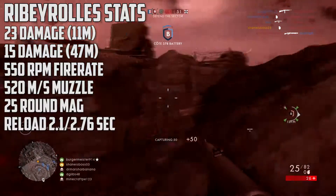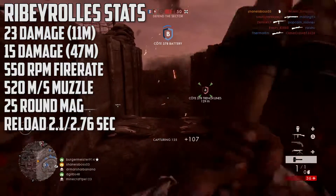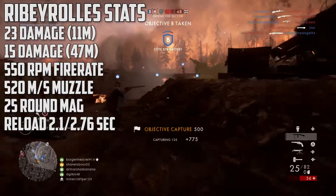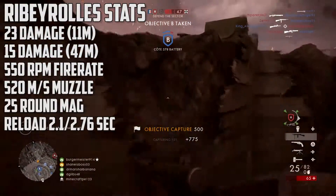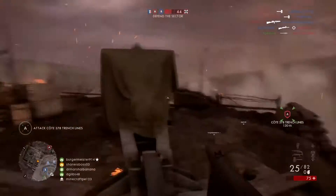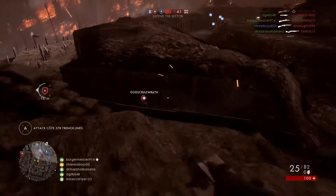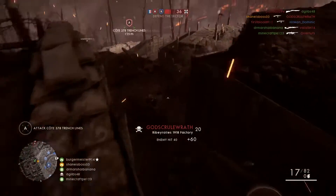It's not really a submachine gun — it's under the fully auto assault weapon category because it is technically a carbine, which is the reason why it has the highest damage. It has a 550 rounds per minute fire rate, 520 meters per second muzzle velocity, a 25-round magazine, and a reload of 2.1 seconds for the short reload and 2.76 for the long reload when you have no bullets left.